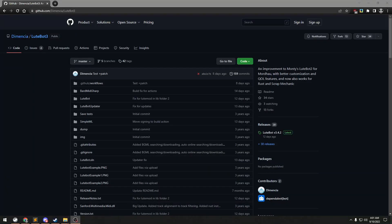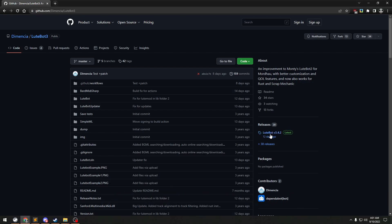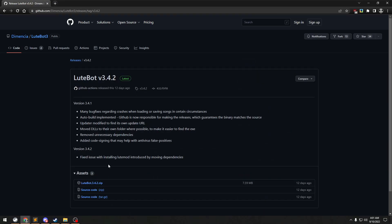Now let's actually get started by grabbing the latest Lootbot from GitHub. You can use the link in the description to get there. Click on Releases on the right, then the Lootbot.zip file. Make sure you're grabbing the first one and not the source code files.